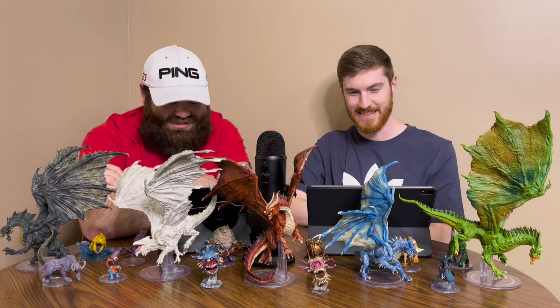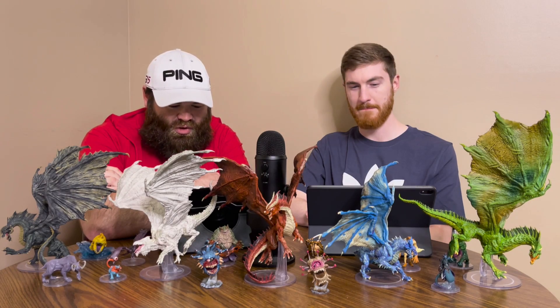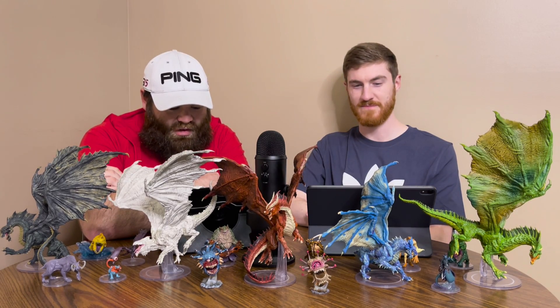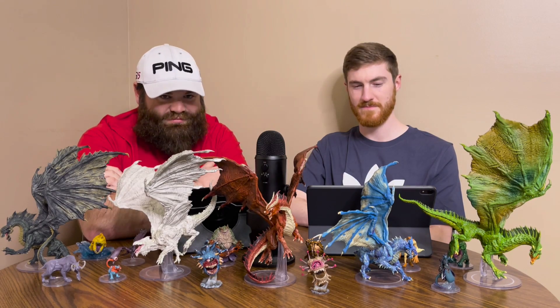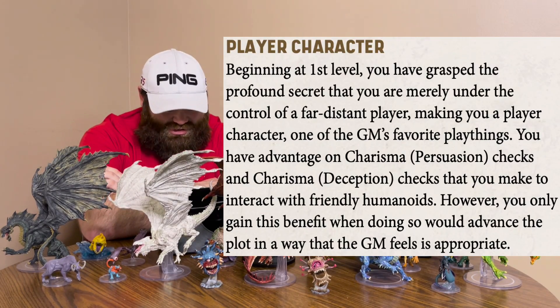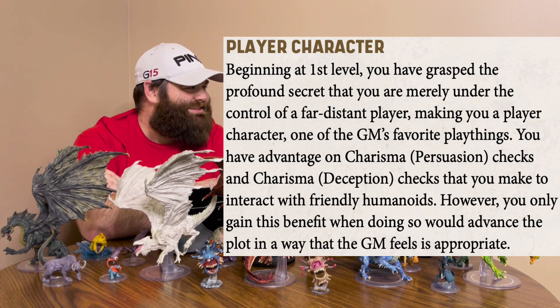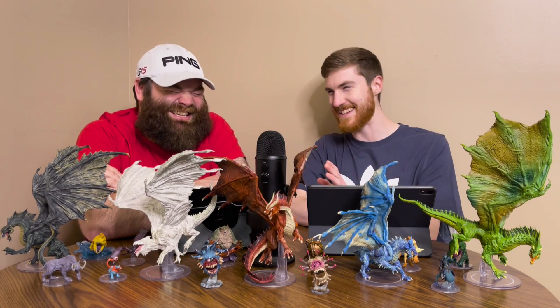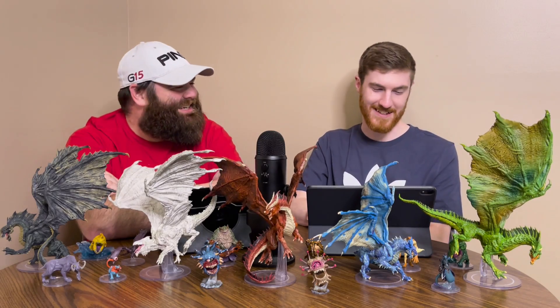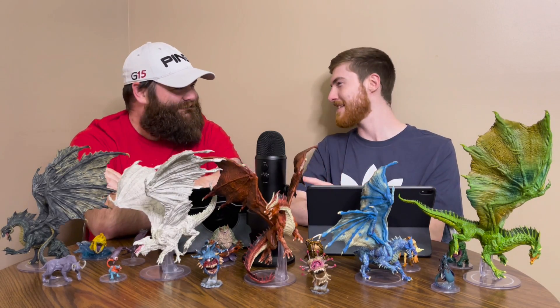Your first ability is Player Character, which is what you are. You have grasped the most profound secret that you are merely under the control of a far distant player, making you a player character — one of the GM's favorite playthings. You have advantage on persuasion checks and deception checks that you make to interact with friendly humanoids. However, you only gain this benefit while doing so would advance the plot in a way the GM feels is appropriate. That sentence is one of the strangest I've ever read in a subclass. You get a bonus if the DM lets you — and that's kind of the theme of the entire subclass.